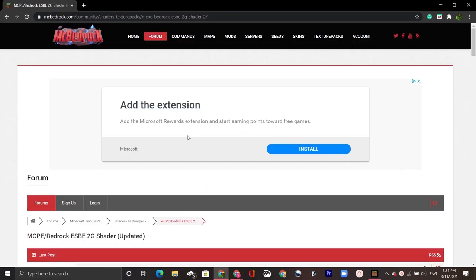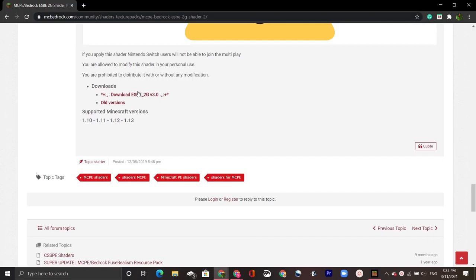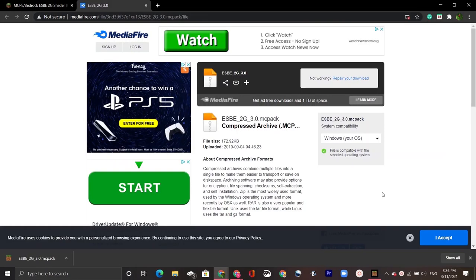To begin with, go to this website and scroll down until you see a section called Downloads. Click on the link in that section that should read 'Download ESBE 2G' and whatever the latest version is. Then wait for it to finish downloading in the Downloads tab.